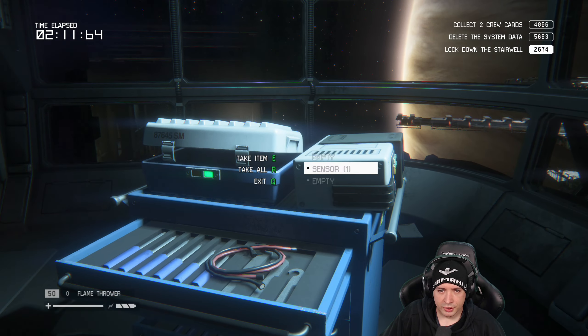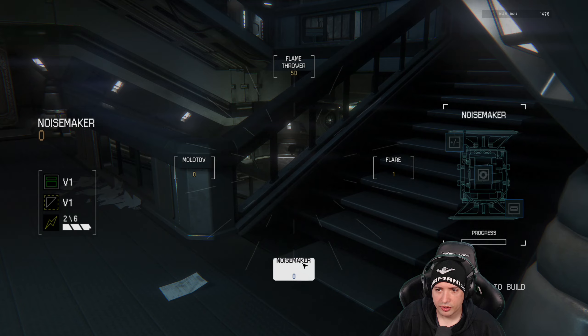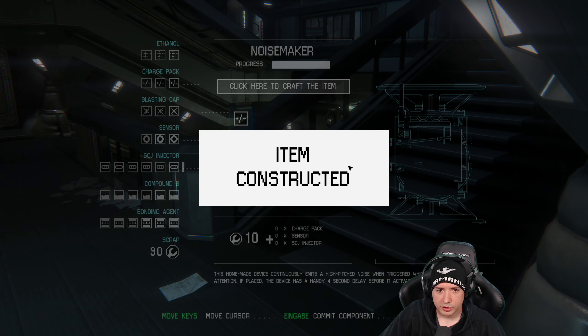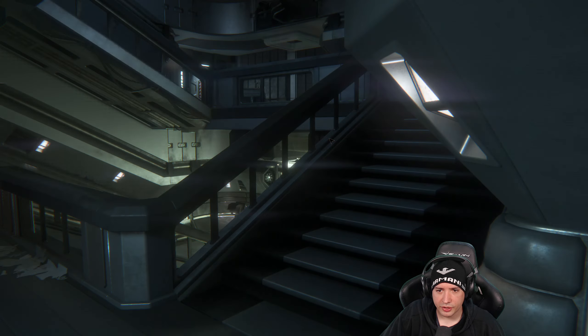A flashlight — that's good, I want a flashlight. Can I craft something with all the things I've already gotten? Flare, noisemaker — I think I can make a noisemaker. Craft. Boom. Molotov? Almost — I need something else for it.